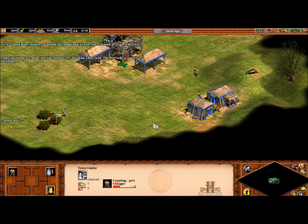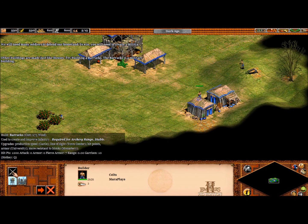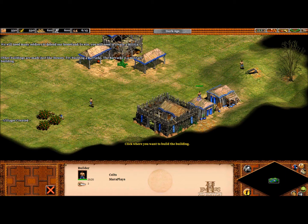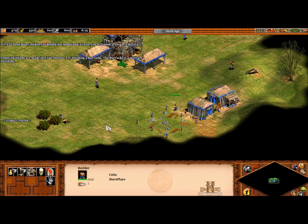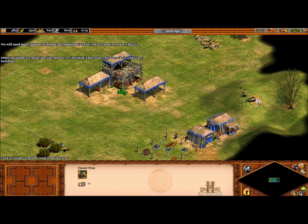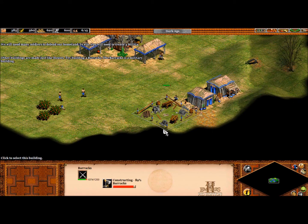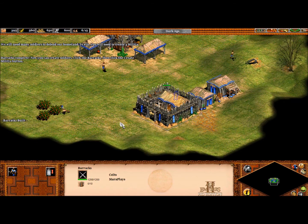Other buildings are made just like houses. Try building a barracks. The barracks is a military building, so we'll be clicking this button instead. And this here is a barracks. Most gold piles start off with 800 — you can see how much has been taken. Most trees start off with 100 wood, and you can see how much has been taken there. Most variable sheets start off with 125 wood. You can see how fast a building is building. Barracks complete.